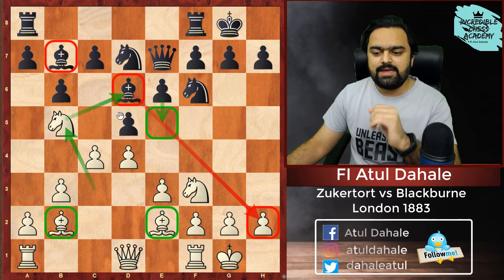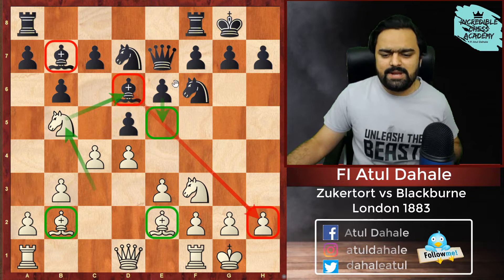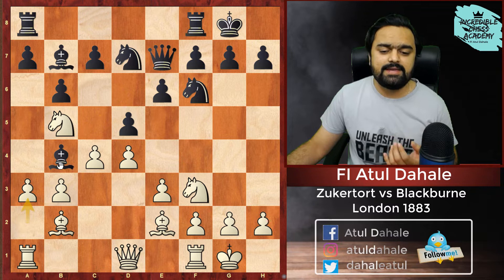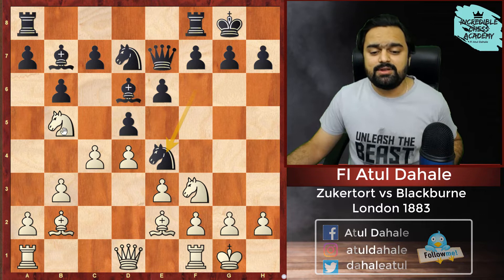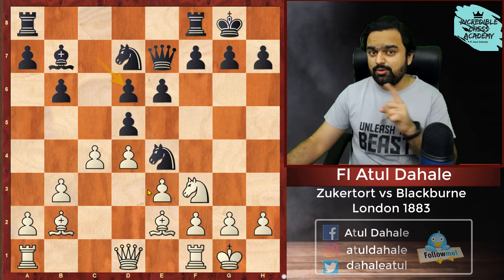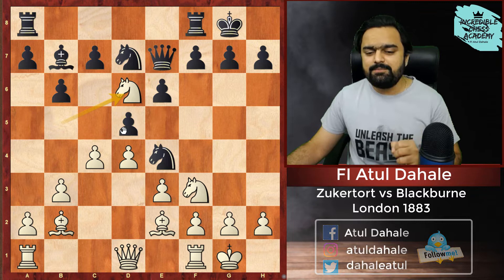If he manages to capture the Bishop on D6, he will be having two Bishops. Black says moving the Bishop cannot really help him — if you play Bishop B4, again we can play A3 and Bishop needs to go back. So he plays Knight E4, controlling the center. Without any hesitation, Zukertort plays Knight into D6. Black then played C into D6. This is also a good move because Black wanted to play C5 or E5 type moves — that's why he plays C into D6. Now the center is more straightened and the Knight is not able to come to E5 square.